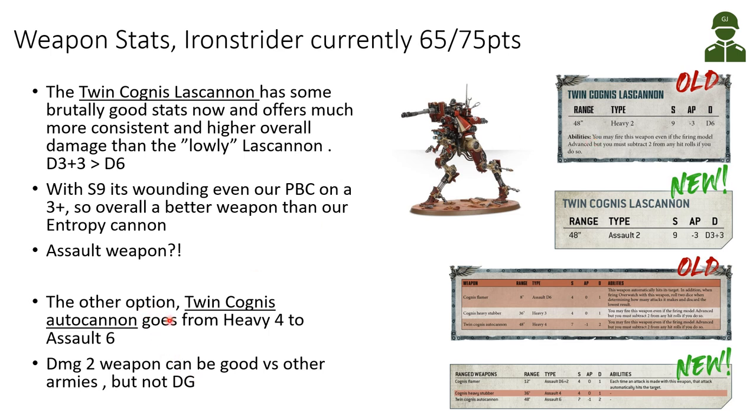The other option for the Iron Strider, the twin Cognis Auto Cannon, has also gotten an improvement in the number of shots — from Heavy 4 it becomes an Assault 6 weapon with Strength 7, AP minus 1, and Damage 2. This Damage 2 weapon could be good against marine armies, but not Death Guard — with our Disgusting Resilience, Damage 2 weapons are not the way to go versus our armies.